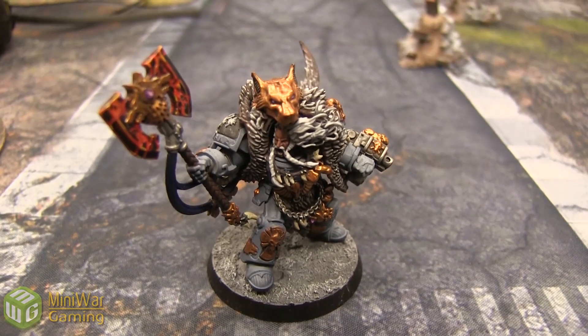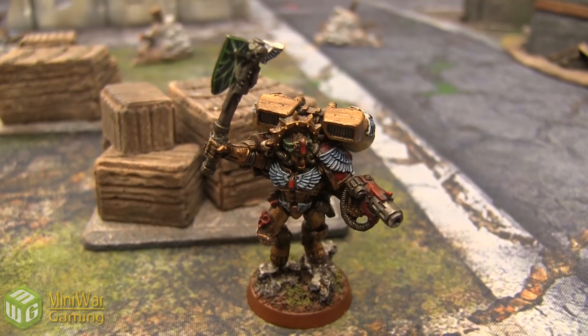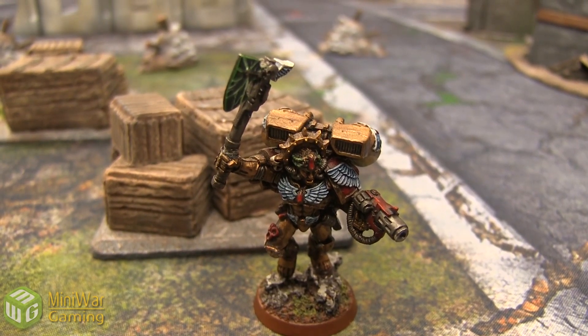Alright, so against Logan we have Commander Dante. He's got Weapon Skill 6, Ballistic Skill 5, Strength, Toughness, Wounds all 4. Initiative 6, 4 Attacks, Leadership 10, and 2-up Artificer Armor.